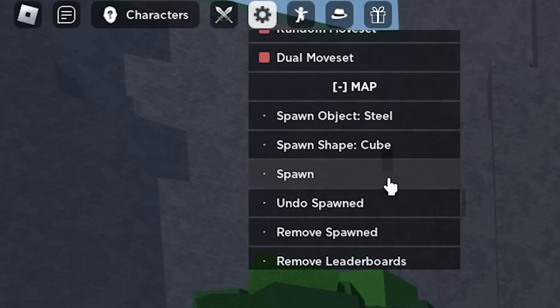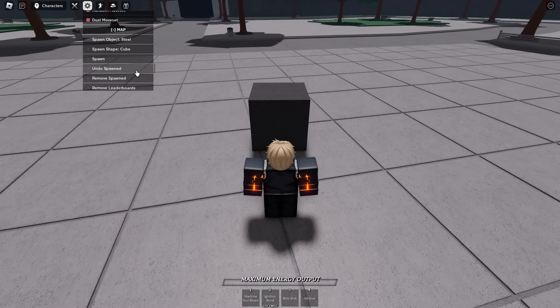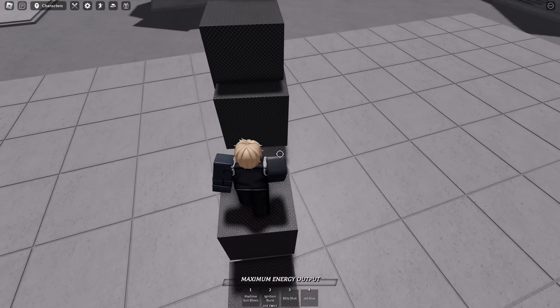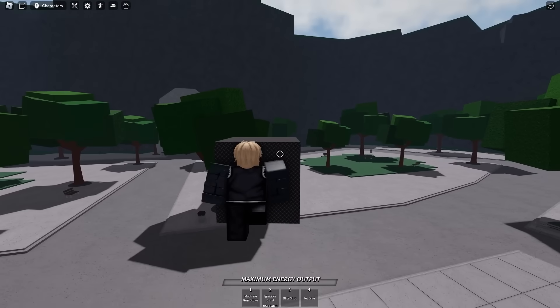The next thing they added in this update is more private server commands. You could pretty much build anything. I'm gonna go ahead and build a staircase. Let me show you guys my staircase — let me go ahead and climb this all the way to the very top.